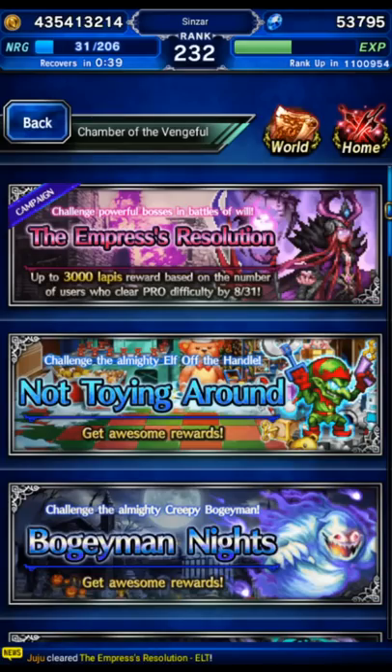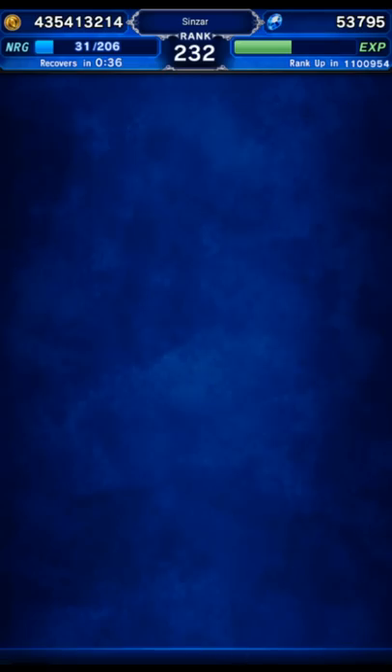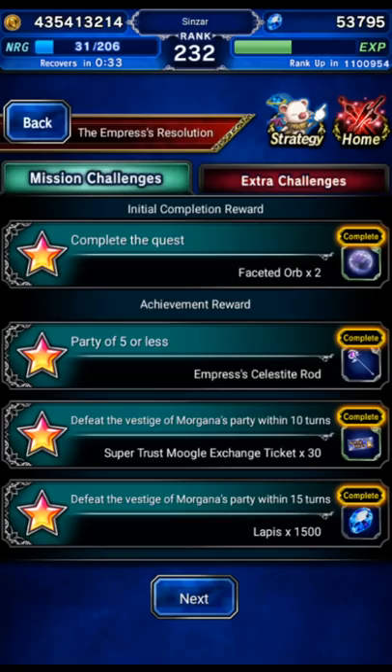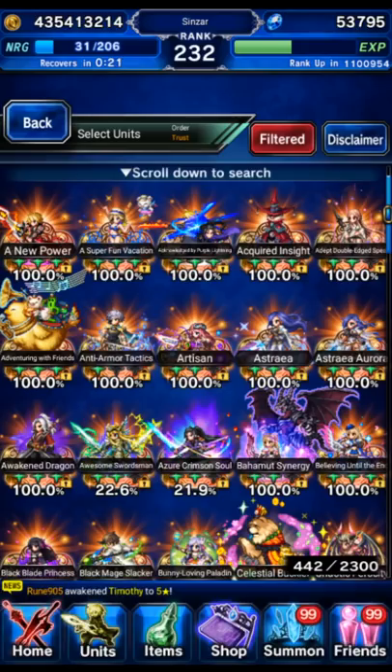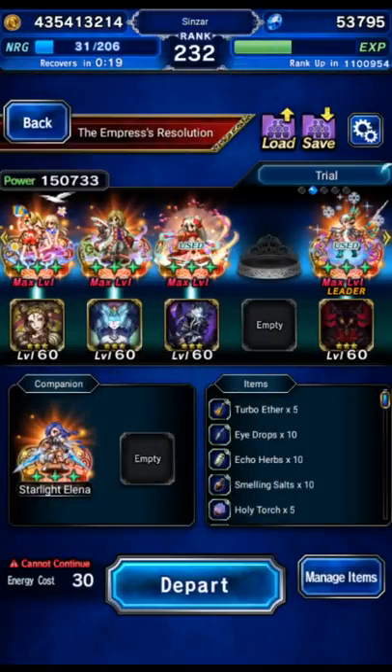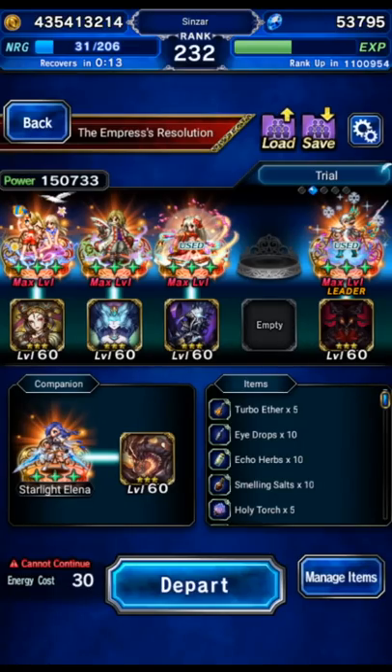Hey there guys, in this video I'm going back to the legendary Morgana to show you an alternate clear for the five party or less mission using all different units from my previous run. We're going to take a friend unit — I'm going to take my own unit, but this is intended to be a friend unit of Starlight Elena in case you don't own your own Starlight Elena.